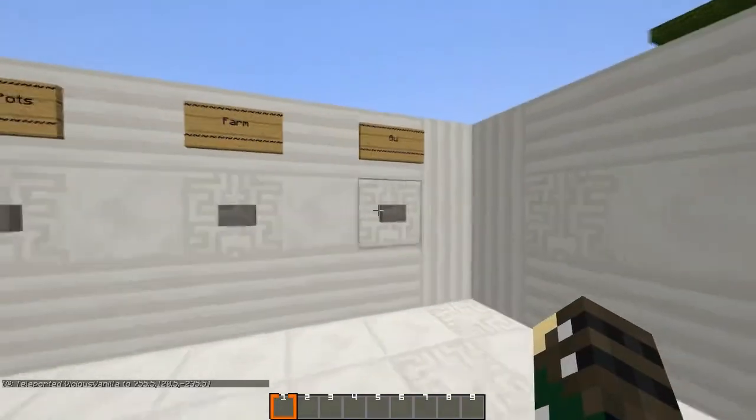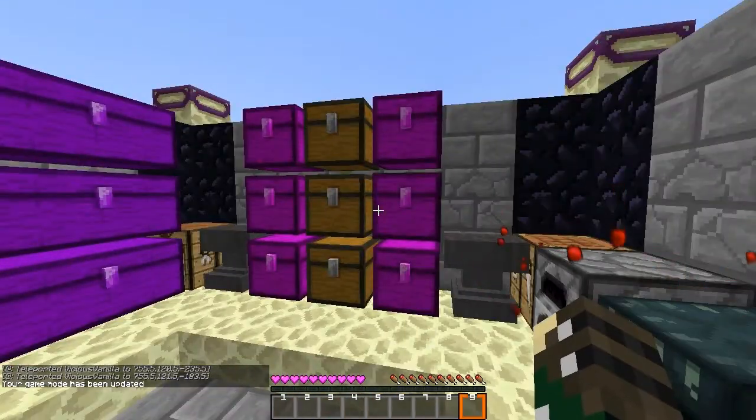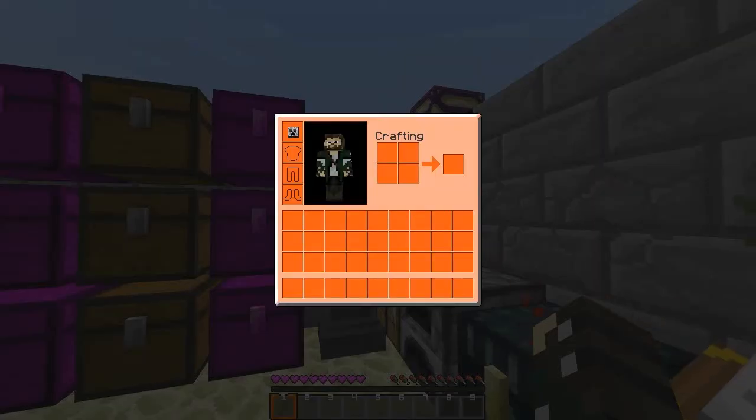Now let's go to the GUI — it looks really nice. First the hotbar: we've got a nice hotbar with an orange box around the selected slot and numbers so you know which slot you're on. The hearts are a nice pink color and the inventory is a nice orange — looks really nice.